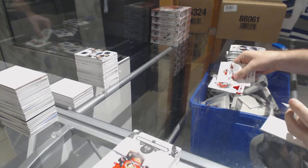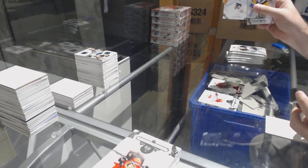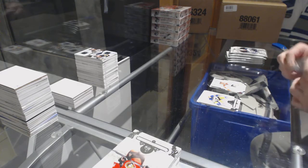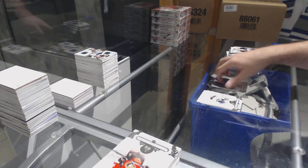Minnesota Wild, $2.99, Ruby of Nino Niederreiter. Samuel Morin numbered 9.99 for the Philadelphia Flyers, rookie. Colorado Avalanche, Guy Lafleur numbered 5.99, base parallel.